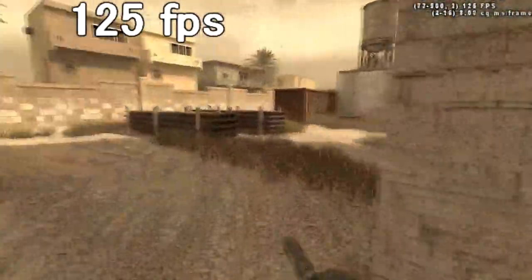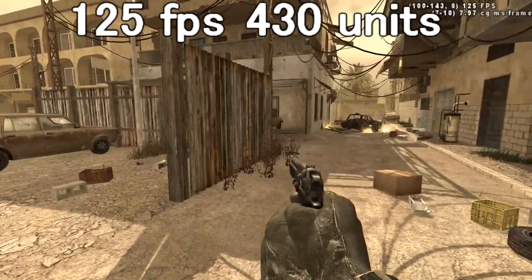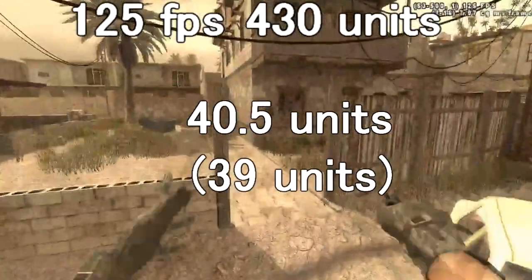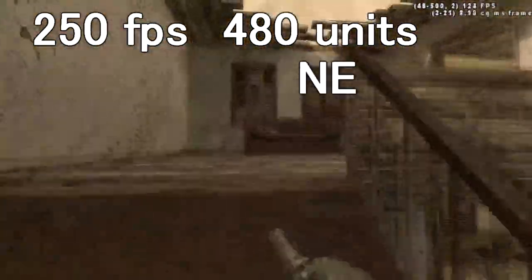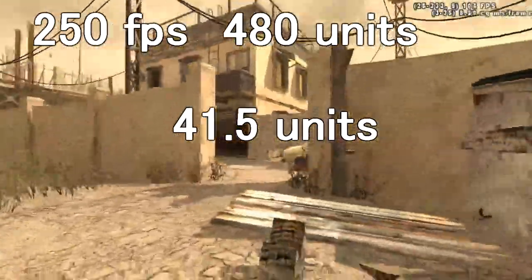With 125 FPS, the player can reach a speed of up to about 430 units per second when strafe jumping north, south, east, or west, and has a jump height of 40.5 units, the default being 39. With 250 FPS, the player can reach a speed of up to about 480 units per second when strafe jumping northeast, northwest, southeast, and southwest, and has a jump height of 41.5 units.